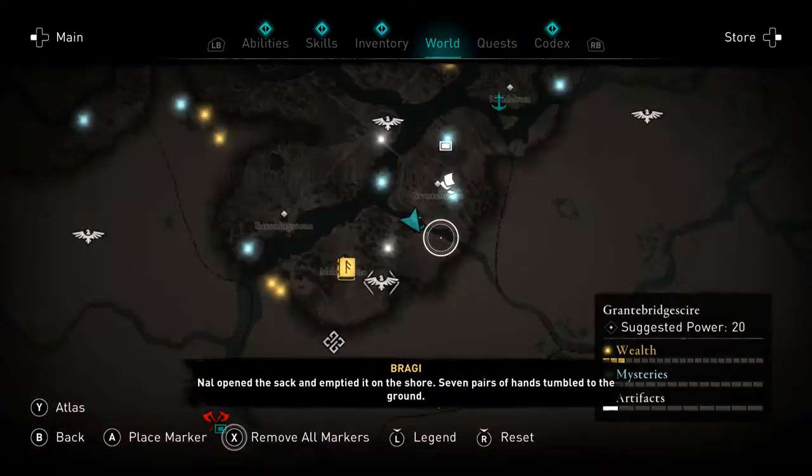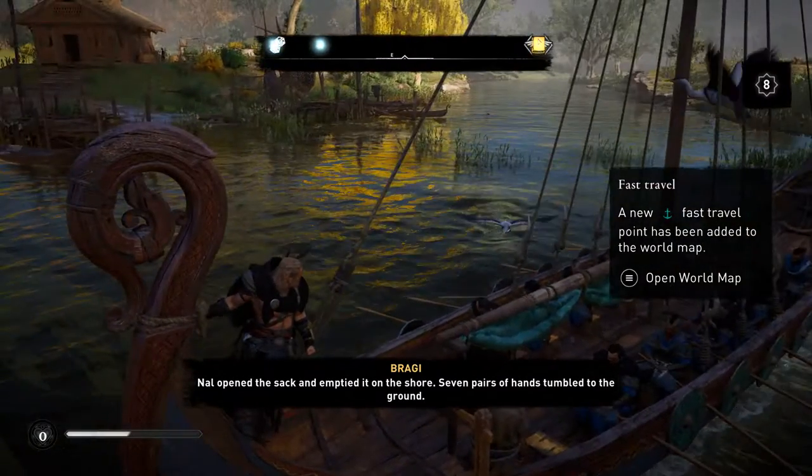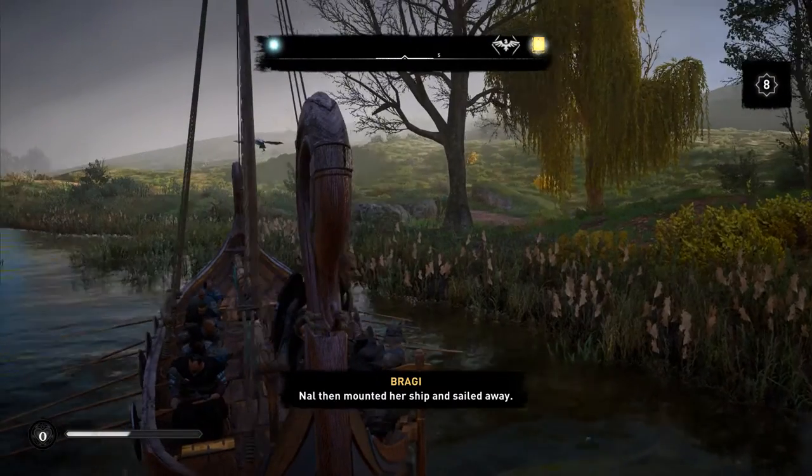Checking the map — we're looping around and zipping along pretty good. The story continues: she emptied it on the shore — seven pairs of hands tumbled to the ground. Nald then mounted her ship and sailed away.